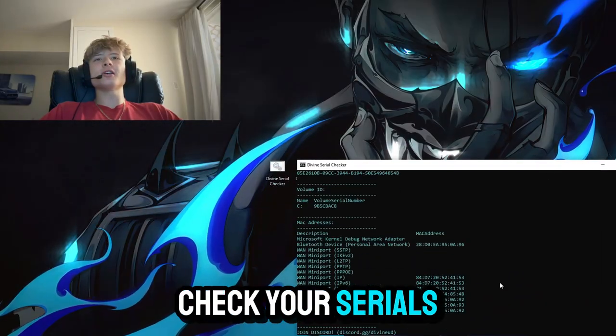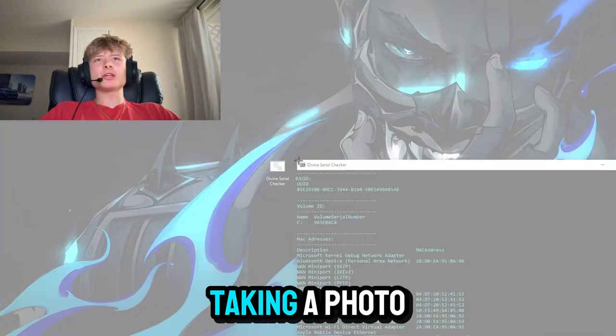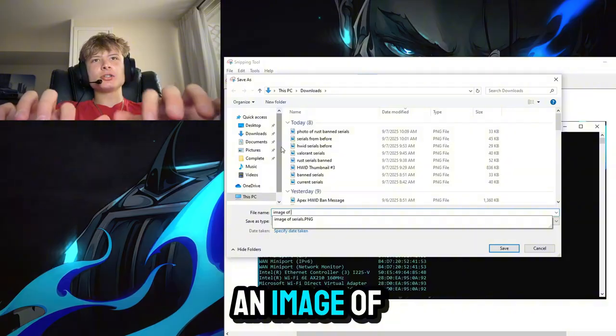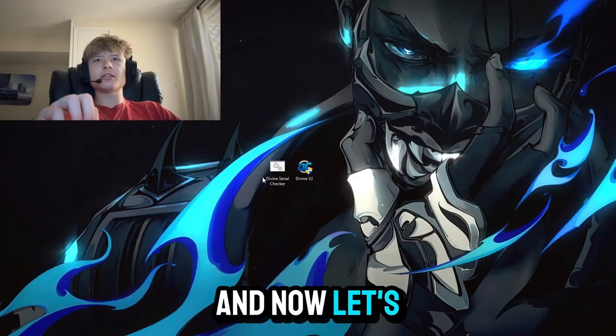Now let's actually start spoofing our computers. The first thing you want to do before you spoof is check your serials, because we have to change them and we just need to see if they actually change. The only way to do that is by taking a photo before we spoof, so the first thing you want to do is save your serials as an image of before-serials.